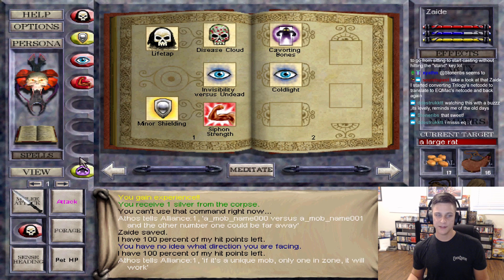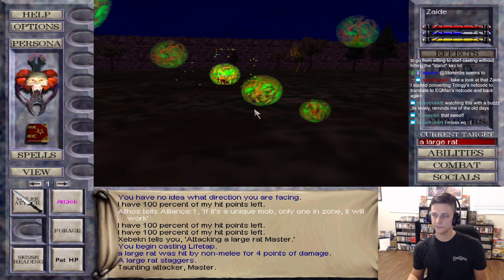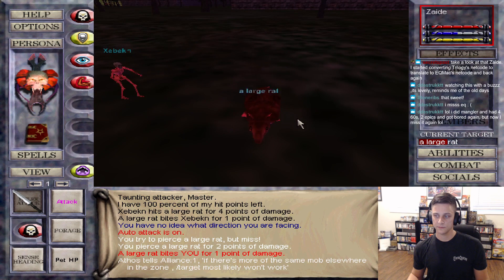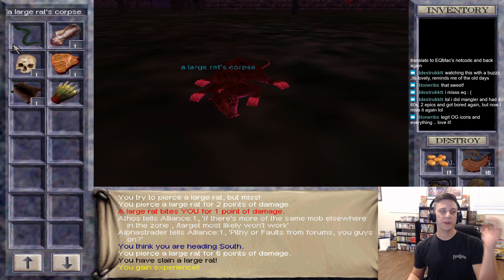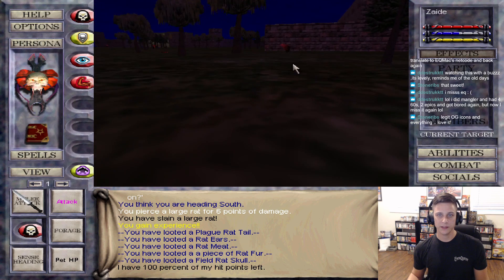Look at that stone ribs. This is just how it's supposed to be. Oh look - we got it! Plague Rat Tail! All right, now we'll just kill some mobs really quick and get out of here.